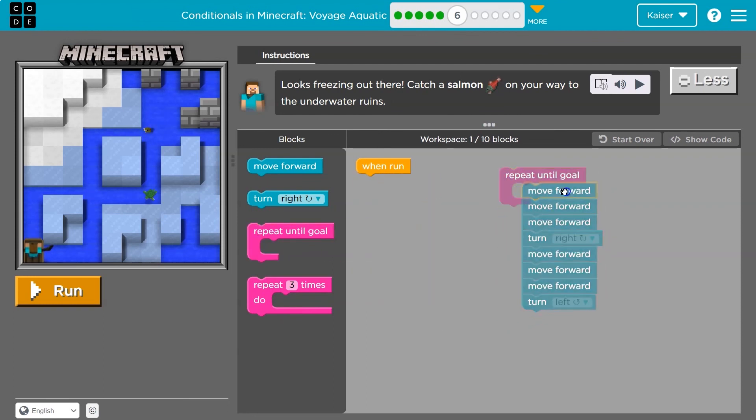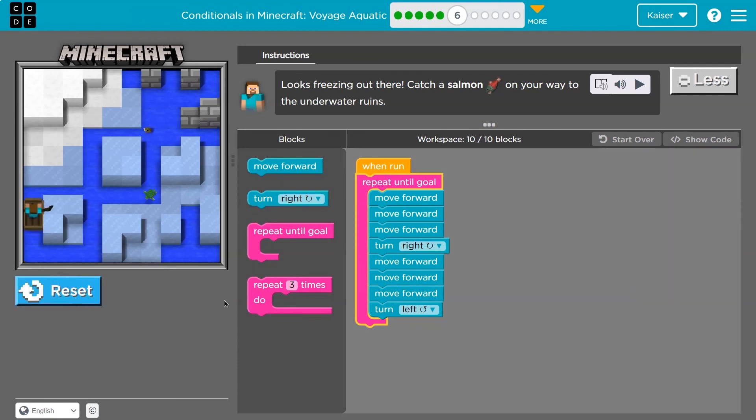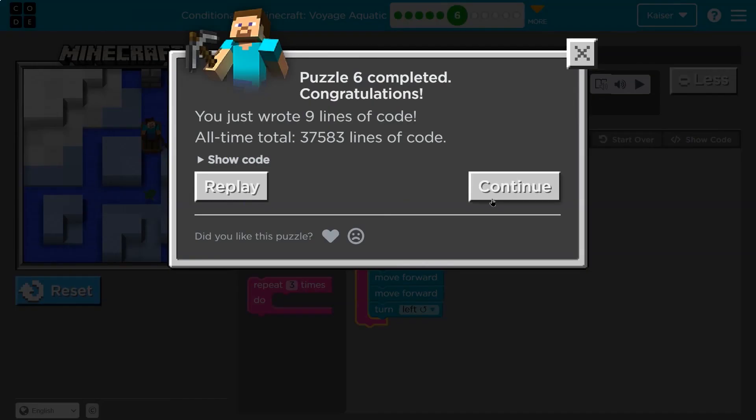Let's just ask the computer to do all of this until I get to my friend the salmon. It's going to hit the bottom, go back, move forward, move forward, move forward, turn right, move forward, move forward, move forward, turn left — and fish for dinner. Onward.